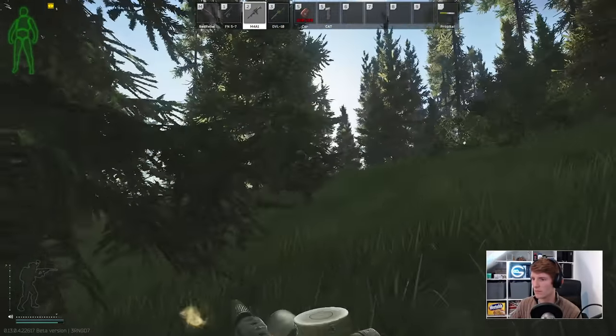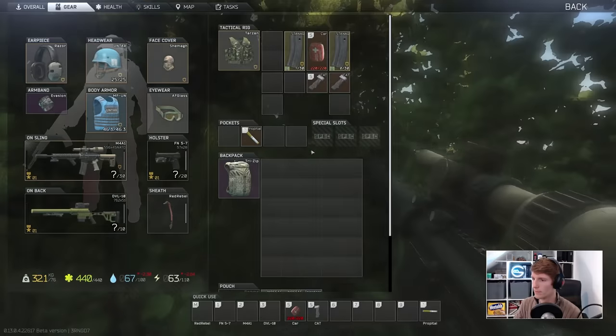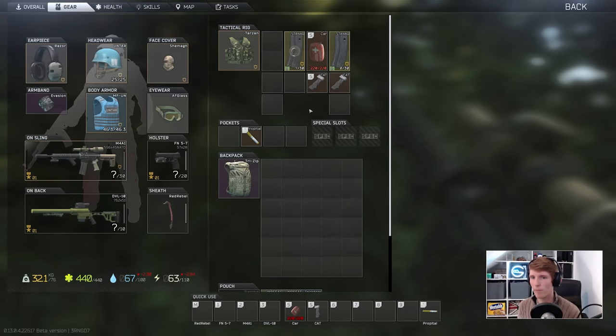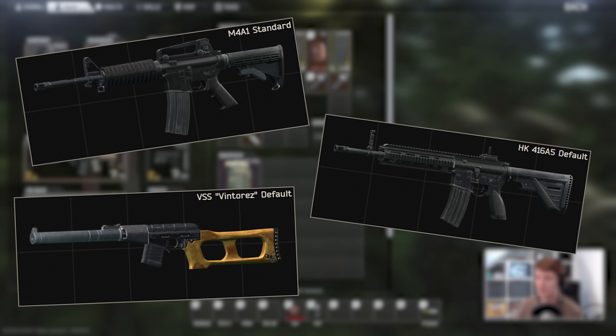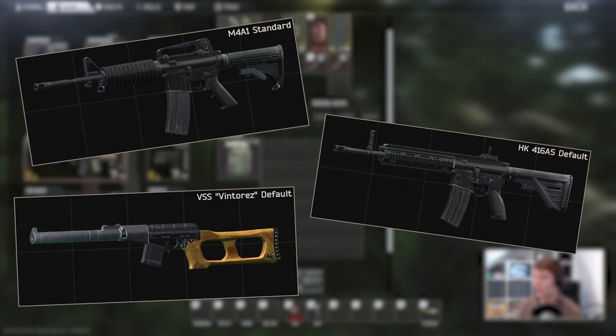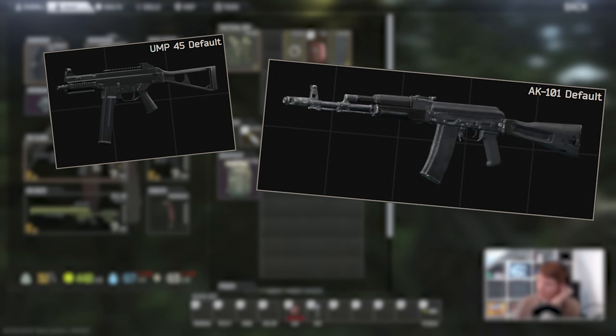Looking a bit deeper, there's more nuance to this than first meets the eye. Back when patch 1212 was released and a flat amount of recoil was added to every gun, we saw that high fire rate weapons like the M4, the HK416, and the VSS got disproportionately hurt. On the other hand, low RPM weapons became dominant, such as the UMP, the AK101, and the Mutant.